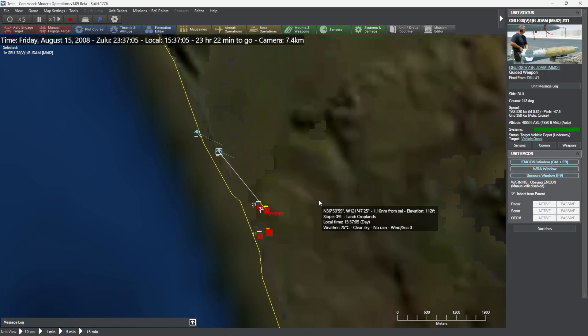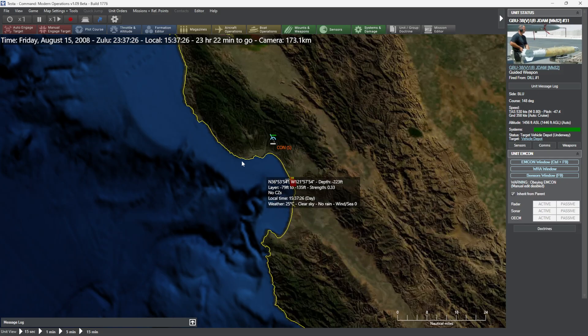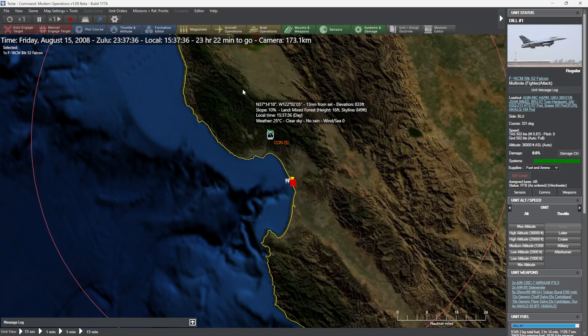They happily smash into those targets down there — just like that with no consequence. As you can see, GNSS jamming is an interesting problem. It has incredibly long, very powerful, very effective range — but it can be countered, either by terrain masking or by hitting the jammer with a good old-fashioned weapon to go ahead and destroy it. Enjoy.